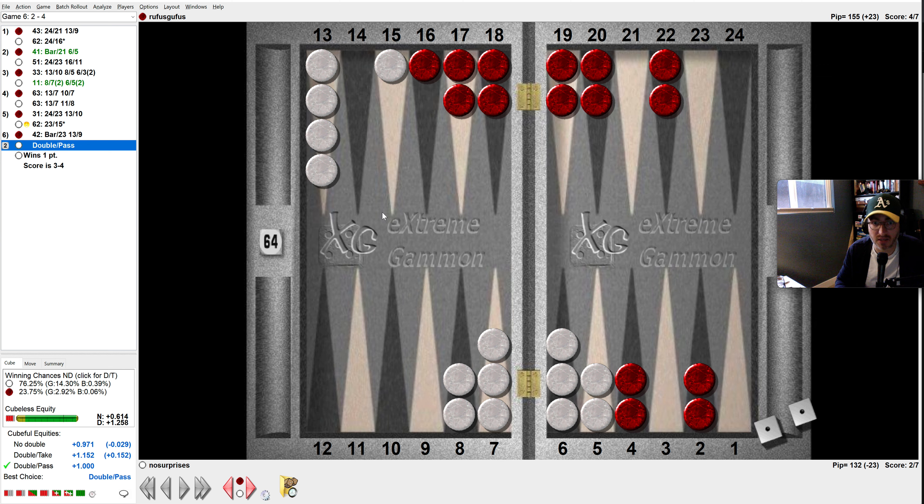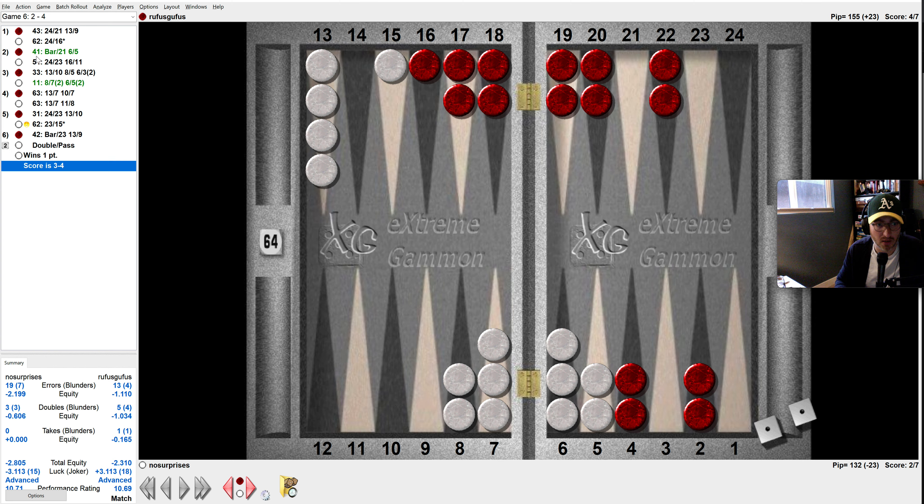You kind of get a feel for how this is going to play out. It was a double pass — which was good. I made lots of blunders, but not that one. Let's see what happens — double fives in my face, then 5-2. Let's see this double. I was thinking about this — it's a double take. He's got the one and two point. I've got 34%, he's got a lot of gammons, but I've got a lot of wins. So that's why I took this and that was correct. It's a double take.